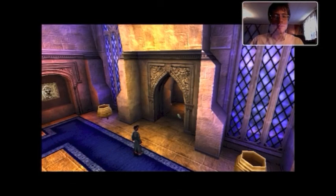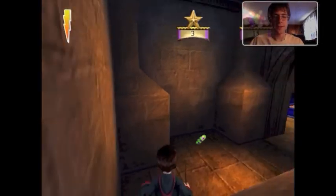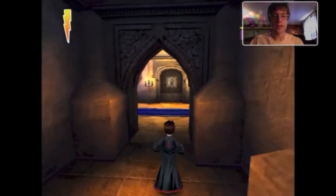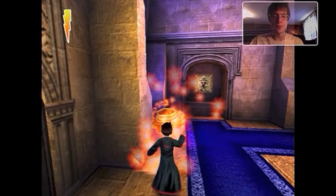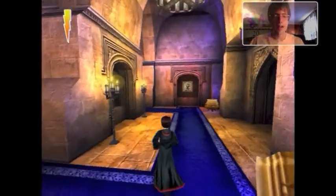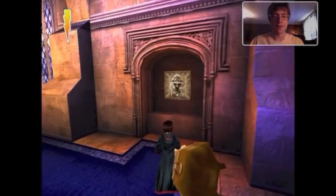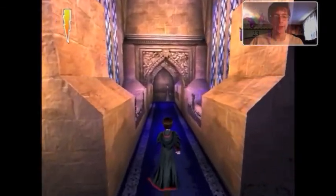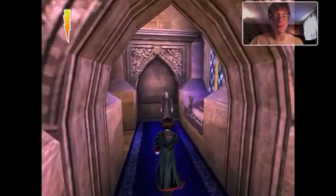And there we go. We get some Bertie Bott's Every Flavor Beans, which I don't really care about but I collect them anyway. And some more cauldrons to tip over. I find it's much easier if you tip it and then stand directly in front of it rather than let them go all over the place and then go and pick them up. But that's just me. Let's see what creepy Professor Quirrell has to say.